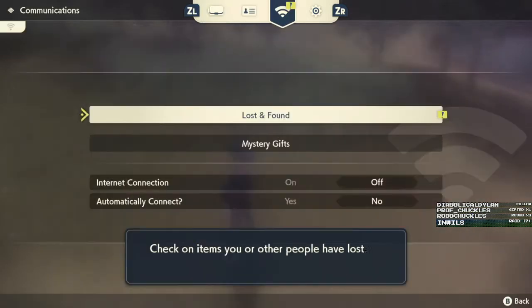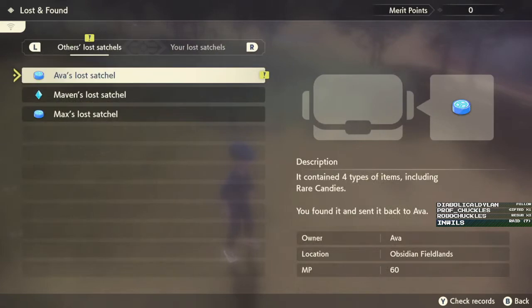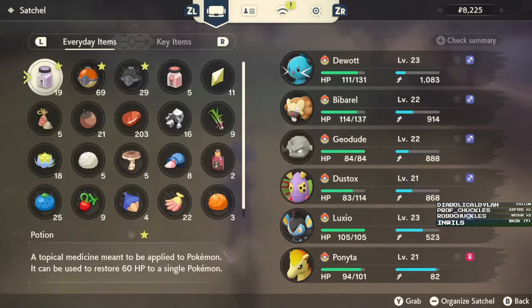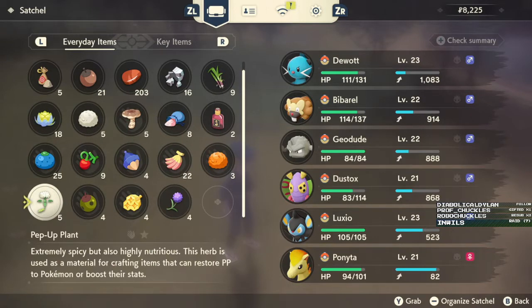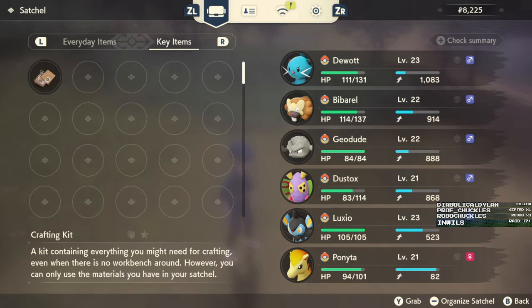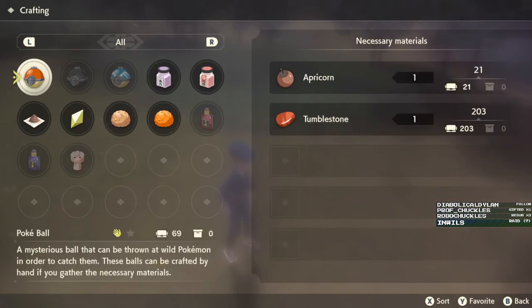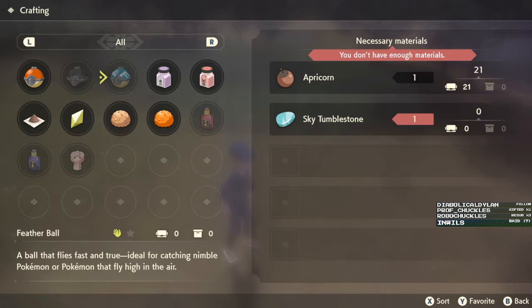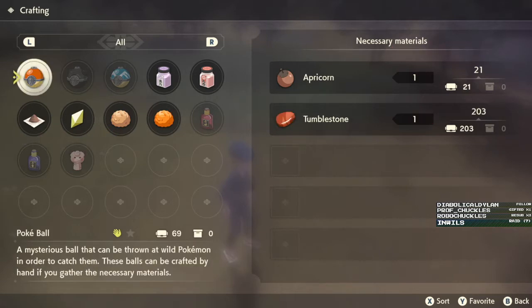I got this little lost and found thing that I can go grab, except I don't want to do this yet because my pack is quite full. I can go ahead and craft stuff though, so what can I craft? Quite a bit of stuff here. I'm missing sky tumble stone and black tumble stone, but I can make those, which is fine.